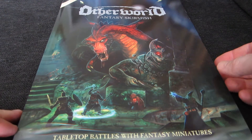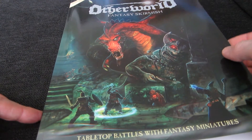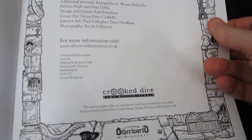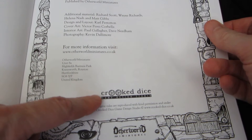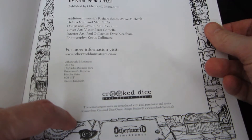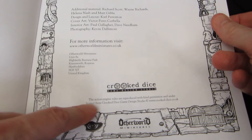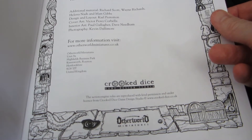You might wonder what competence a miniature company has at producing actual rules. Well, they wanted outside expertise too, so they farmed it out. It's published by Otherworld, but the game system is actually based on that used by a company called Crooked Dice Game Design Studio, who have produced a number of rule sets before. They use the same rules engine for them, which they call the Action Engine, adapted here to a fantasy setting.